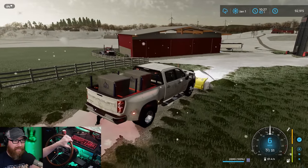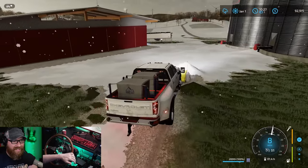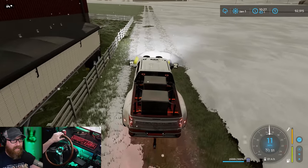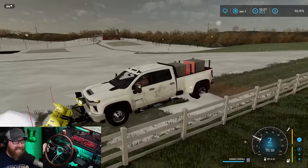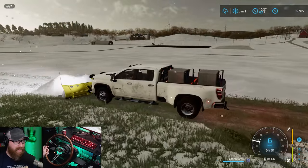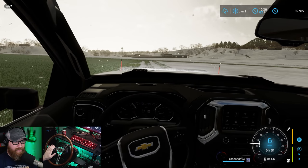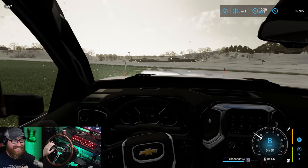Somebody's just absolutely going ham out there in a field. I think that's me — full send or no send, man. This little road here could be plowed too. That thing plows really nice, I'm pretty impressed. Although what happens is I dig into the ground and then I get a huge mountain of snow. I think I'm just going too fast, I've got to go slower. On the inside view you can see the snow just kind of roll right off the hood there — it looks pretty cool.